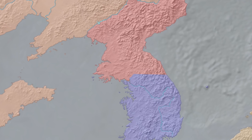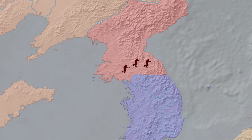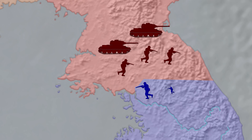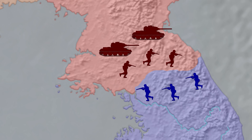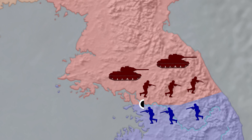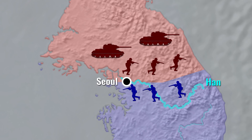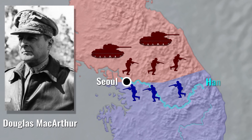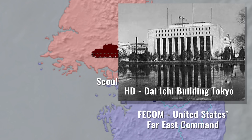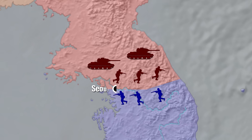By summer of 1950, Kim Il-sung and his forces were ready for war. With Stalin's blessing and Soviet military equipment, the Korean People's Army began an all-out invasion on June 25th. South Korean forces were badly trained and equipped mostly with US surplus light weapons. By June 28th, the North Korean troops entered Seoul. The South Korean army withdrew behind the defensive line south of the Han River. President Truman ordered General Douglas MacArthur, commander of the FECOM, to send supplies to the South Korean army and help protect the evacuation of US citizens.